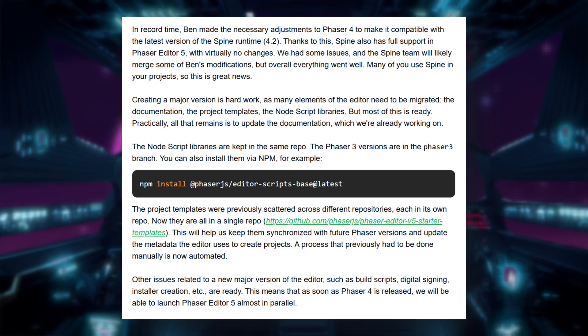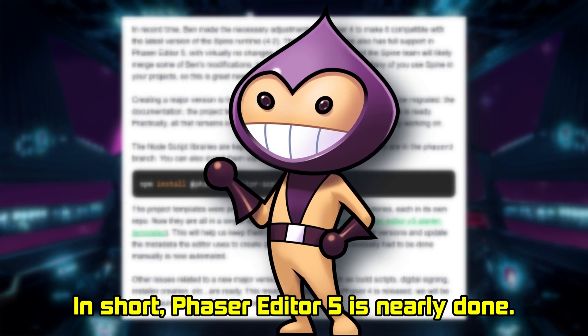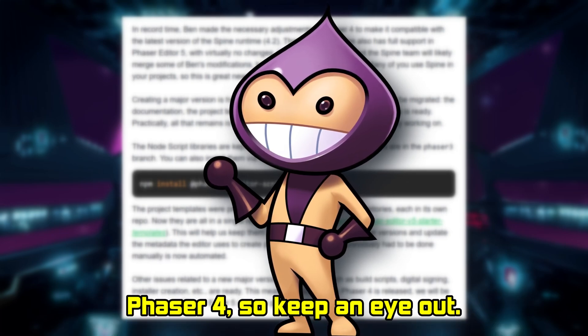The nodes, scripts libraries, and project templates have been reorganized and automated for easy updates. Build tools, digital siren, and installers are ready to go. In short, Phaser Editor 5 is nearly done. It's launching almost simultaneously with Phaser 4, so keep an eye out.